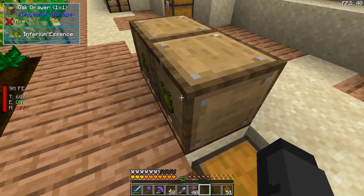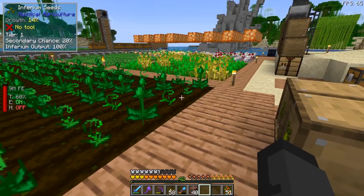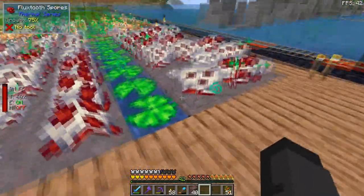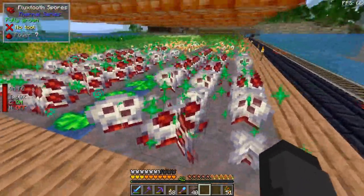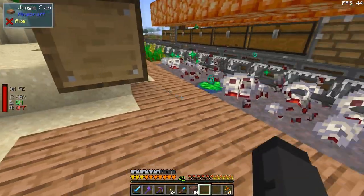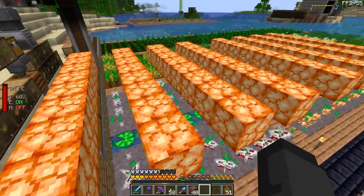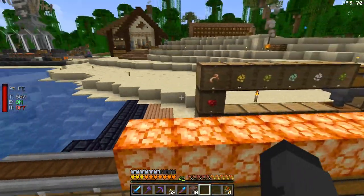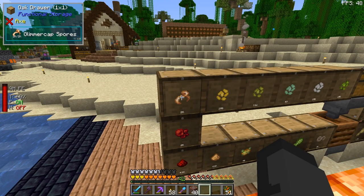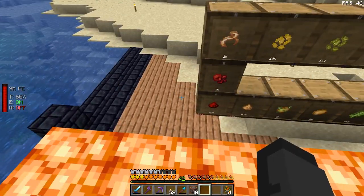We also need a bunch of this stuff — it's called inferium essence, to make creative flight for later on. But here's something new: these are plants from Thermal that were added. This one is called a flux tube spore — let me get out of the way before I die — and that grows redstone. There's also another one called a glimmer cap spore that grows glowstone.